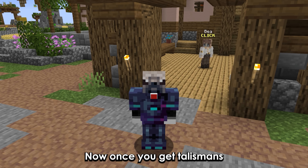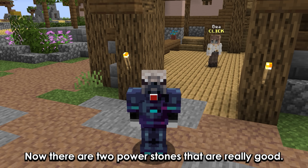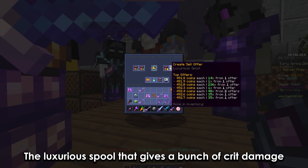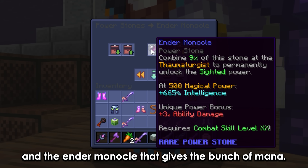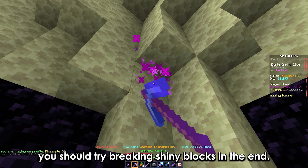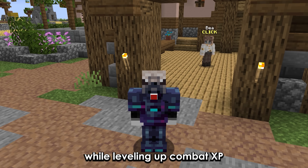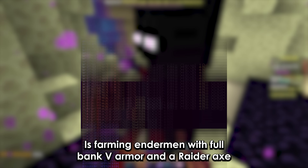Once you get talismans, you can use power stones to improve your stats. There are 2 power stones that are really good: the Luxurious Pool, that gives a bunch of crit damage, and the Ender Monocle, that gives a bunch of mana. If you want to make coins early game, you should try breaking shiny blocks in the End. Another way to make coins while leveling up combat XP is farming endermen with full Bank 5 armor and a Raider Axe.